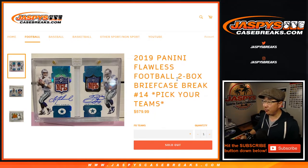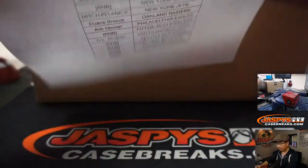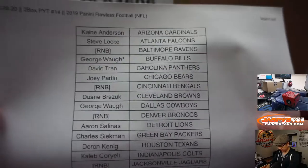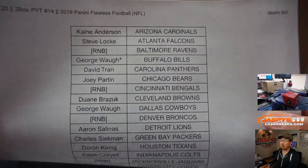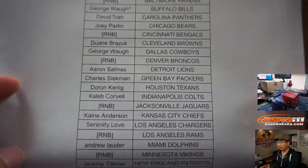Hi everyone, happy Thursday. Joe for JaspiesCaseBreaks.com coming at you with 2019 Panini Flawless Football — two briefcase break, Pick Your Team number 14. Big thanks to all of these folks who got their team straight up. Really appreciate it. Thanks for hanging with me on Thursday. We rocked Wednesday, folks — it was wall-to-wall Flawless.